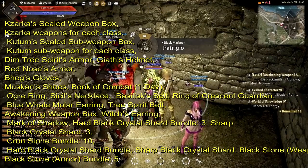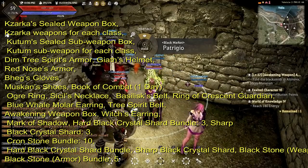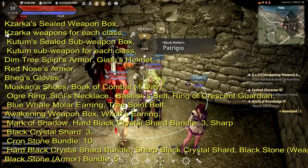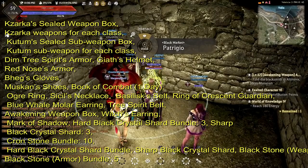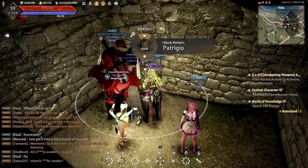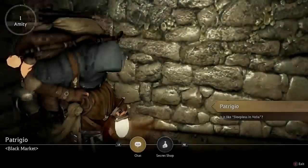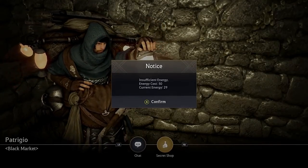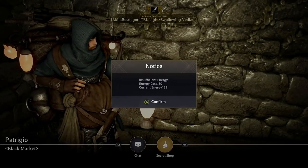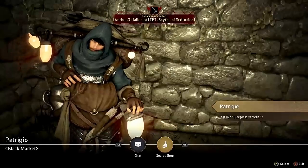These are all the locations he's at: Velia, Hideout, Calpheon, and Altenova. I'll let you look at where his locations are so you can memorize those. Just remember, from 10 o'clock p.m. in-game to 7 in the morning he is available. It costs 50 energy every single time to re-roll his inventory, so make sure you stack up on energy. If you want, you can refer to my energy guide to know how to farm it.